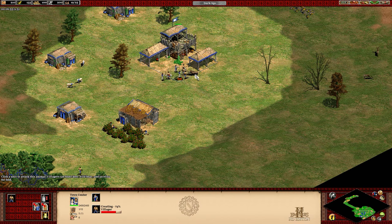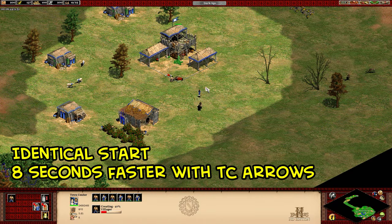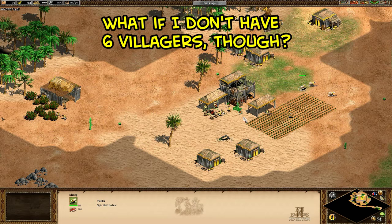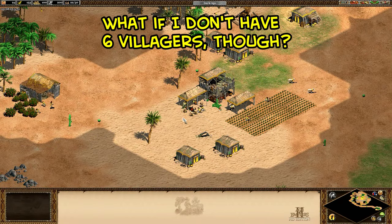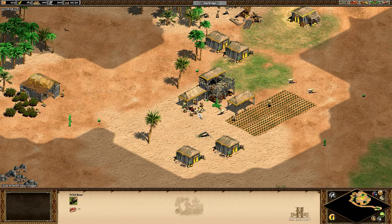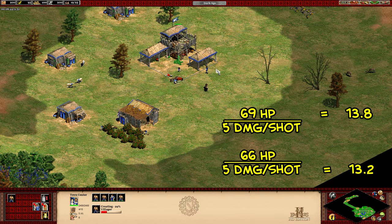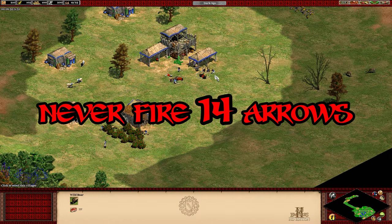Depending on how well it's executed, it's in the range of 5 to 15 food saved — not a huge advantage for sure, but it's not hugely out of your way either, and don't forget that's on top of saving the villager health. As for the second boar, if you have more than six villagers under the town center or tend to use a different number, that's actually not a problem. It turns out that if you shot either two or three times to lure it in, the boar just can't take more than 13 town center arrows or it dies — 14 is the magic number.